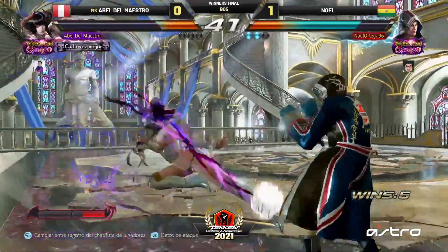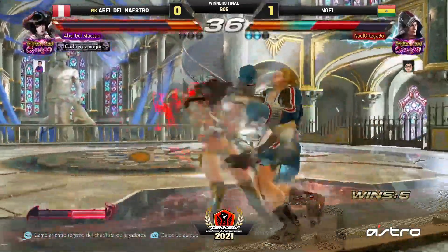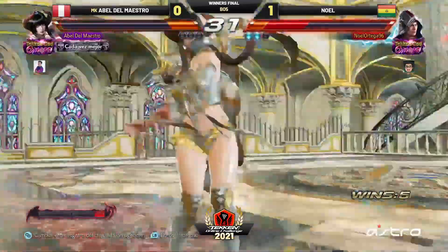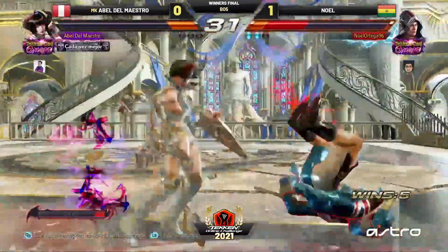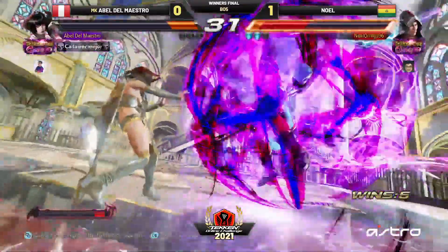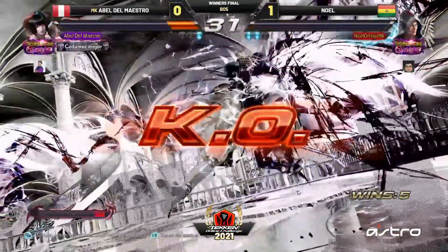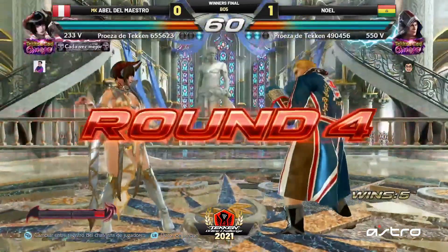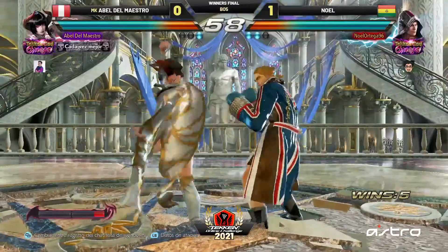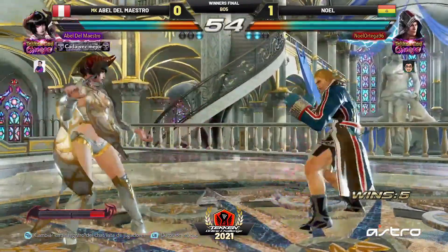Maybe you should play a little worse with Steve so he can stop getting him nerfed. Okay, big chance — rage art off the side. Keep it simple, rage art, get the round. Get a little breathing room — this is kind of a long rage art, recollect yourself. Sometimes that's all you need, just having that breathing room, resetting to neutral. Let's see if Abel can continue some of that momentum.